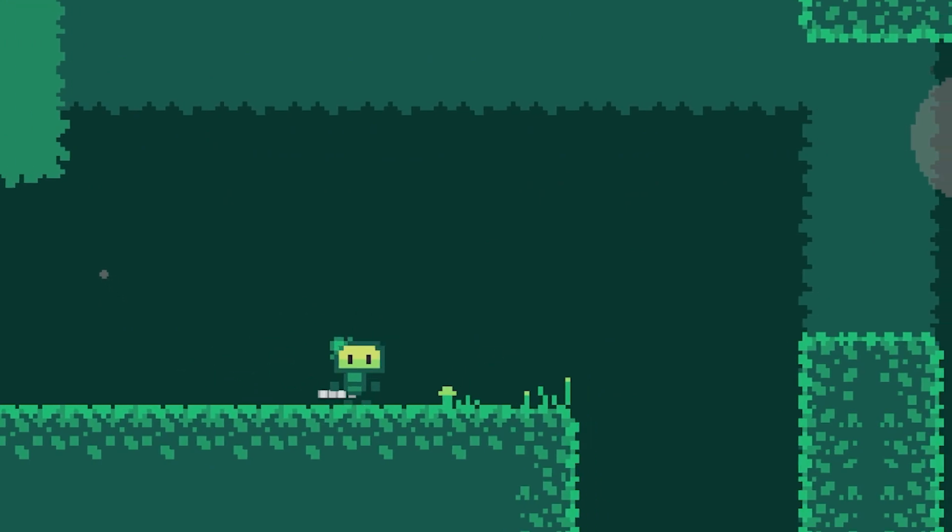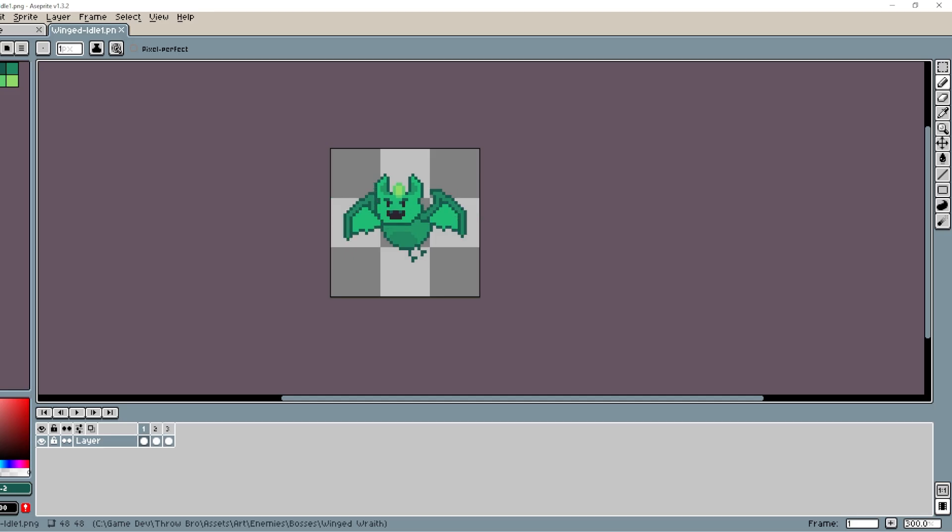As per usual, I procrastinated the coding stuff by starting with the art. But I'm glad I did this time, because working on the sprite gave me ideas for different attacks the boss could have. Here's how the idle animation turned out — it's looking real good.